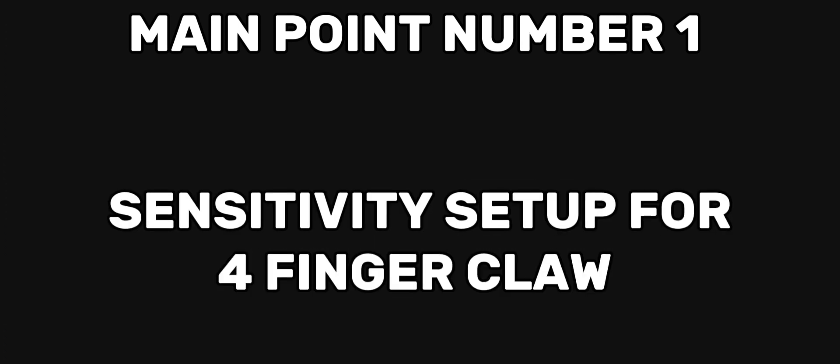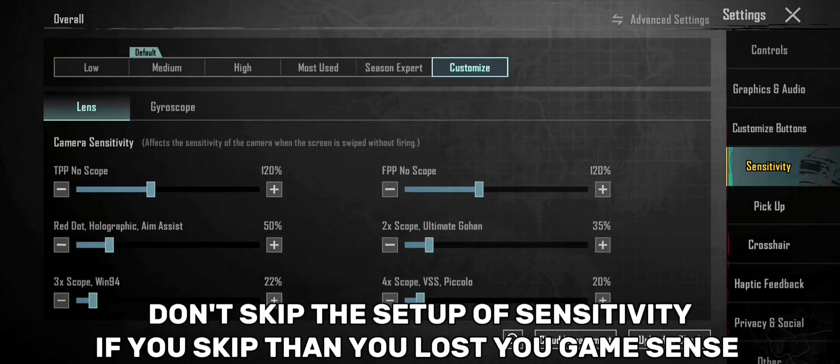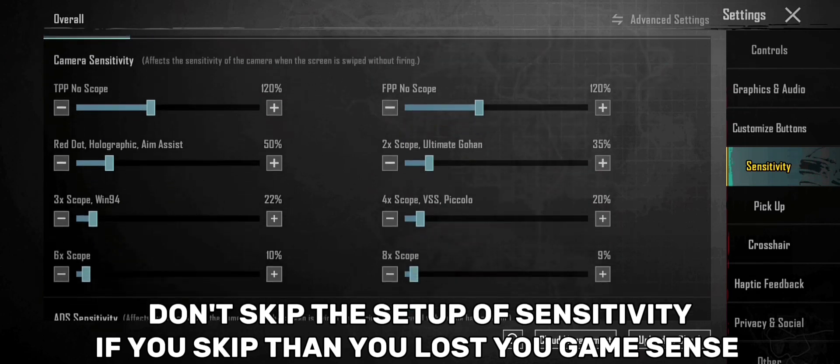Main point number one: sensitivity setup for four-finger claw. Don't skip the setup of sensitivity — if you skip it, then you lose your game sense.